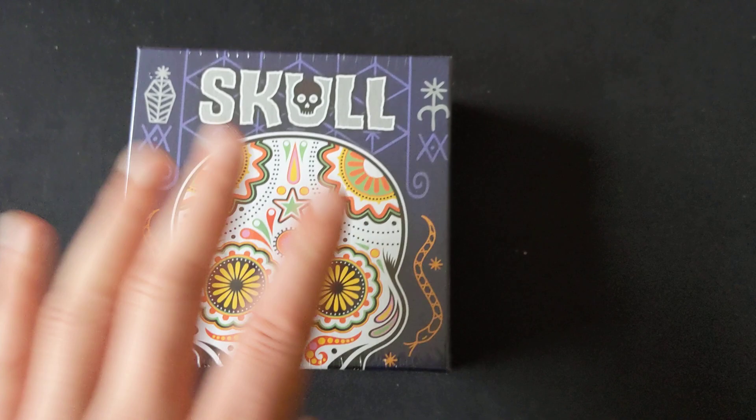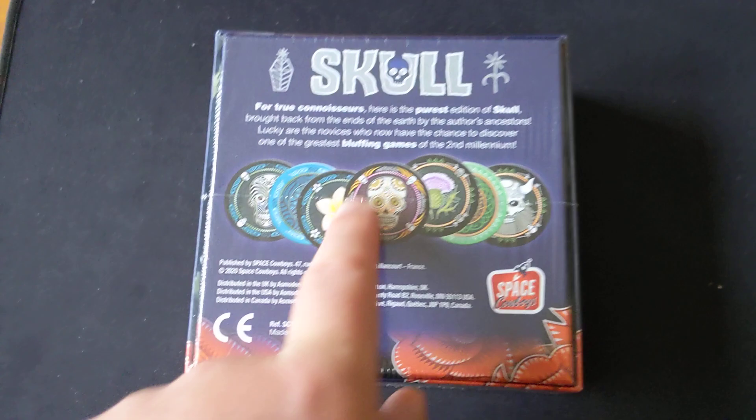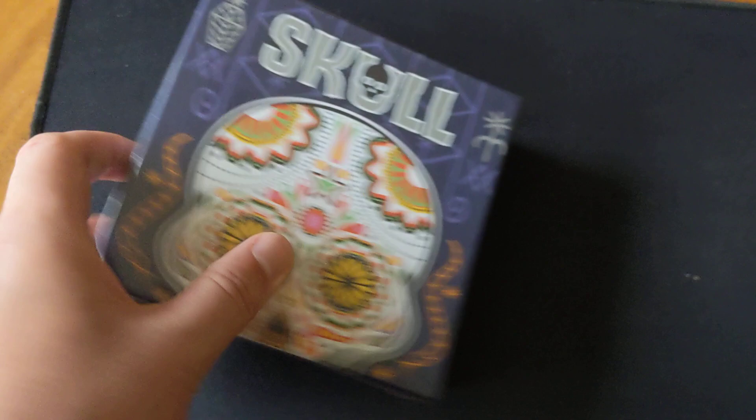Next up, definitely the lightest game here — Skull. This is a game I've never played, but I know it's a popular bluffing game, supposed to be one of the best. It's a twist on the Perudo / Liar's Dice system but instead of dice you've got these coasters. It's featherweight, almost anybody can play it, and I'm still looking for a really great fast bluffing game. Skull by its reputation could be that game. It scales from three to six players, which is right for me. Nice production too.